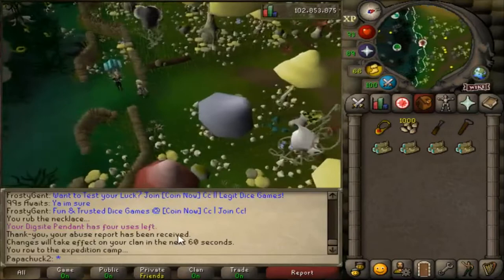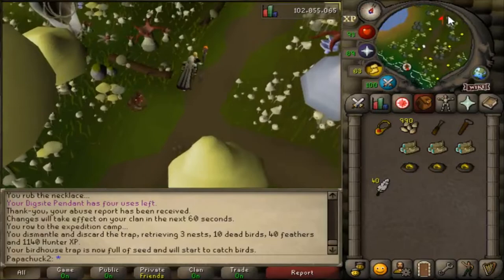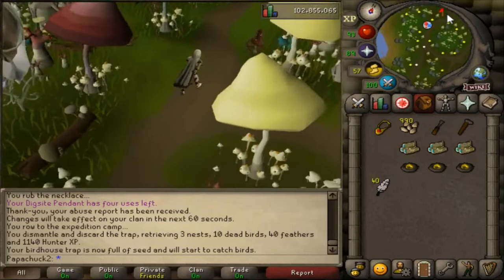I'm not going to do a guide on birdhouse runs — I feel like most people probably know how to do them, they're pretty simple, and they've been in the game for a while. But I wanted to go through and get 1,000 nests from birdhouses and just see what the average loot is, see what value you get from these birdhouse nests.